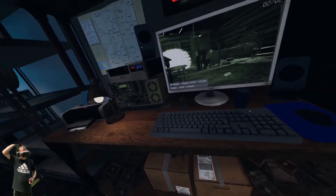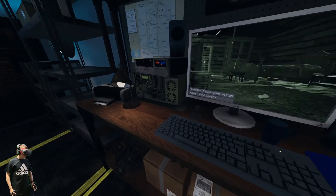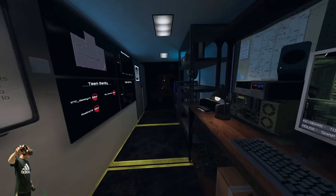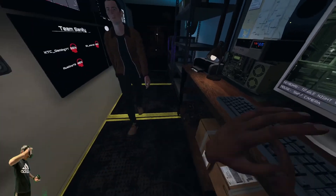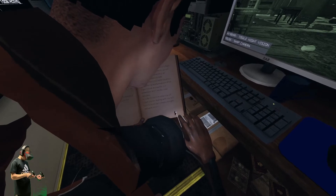So now we can get the fuck out of here. That's actually pretty cool. Press J to open your journal, by the way. I'm going to pull up your journal. Go to the last page — just press that double arrow.